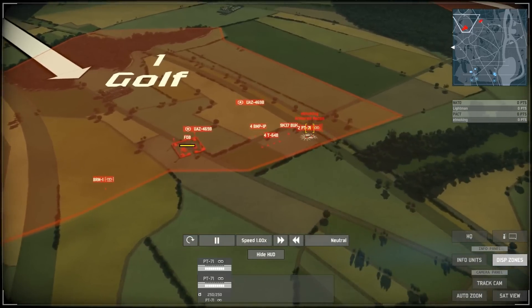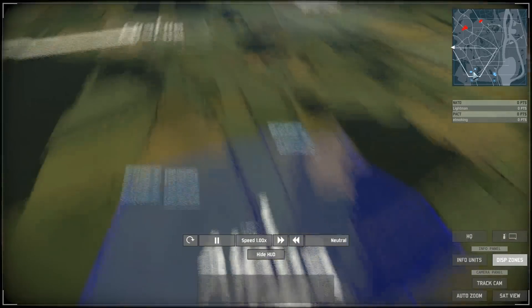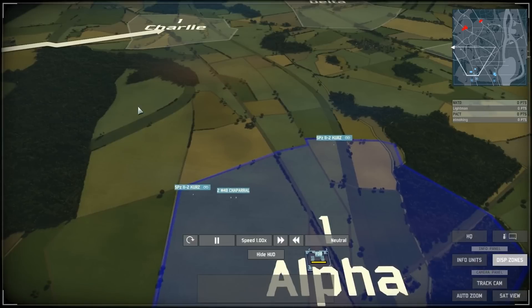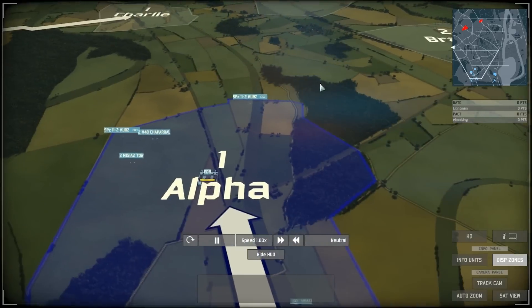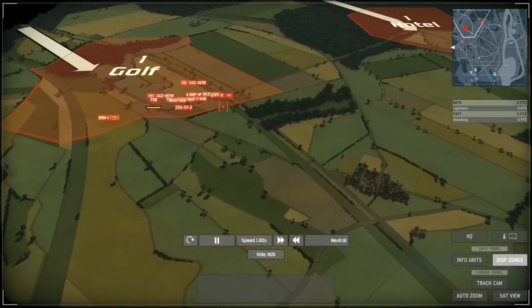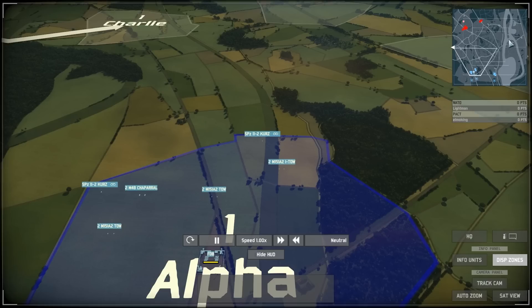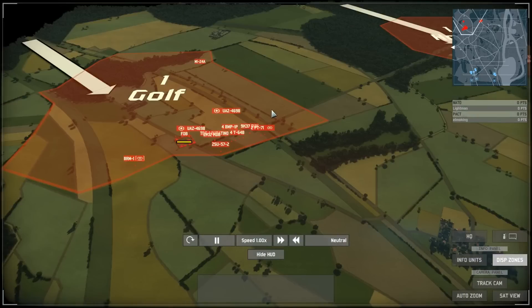It's a pretty nice game — got plenty of different elements to think about, such as differing elevation and line of sight to shoot over hills, forests providing cover in terms of sight range as well as protection from enemy fire. You get many types of ground units available to both Warsaw Pact and NATO, and also a nice selection of helicopters as well.